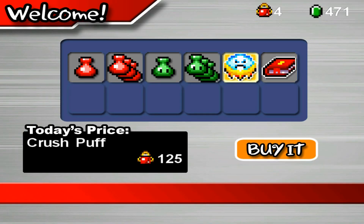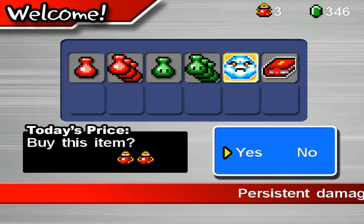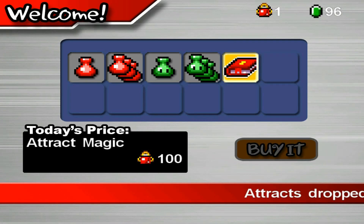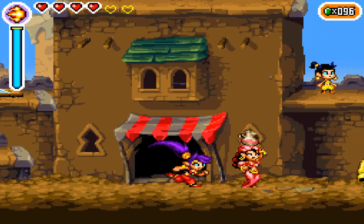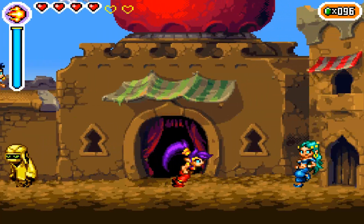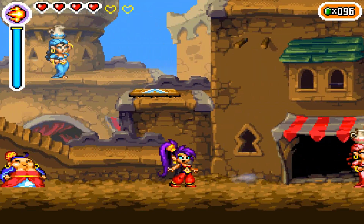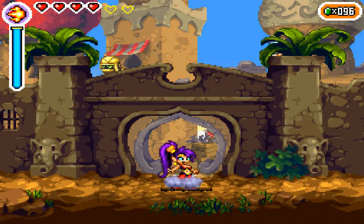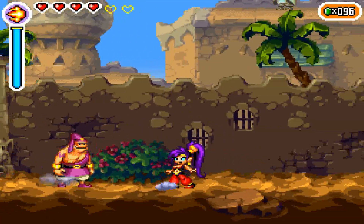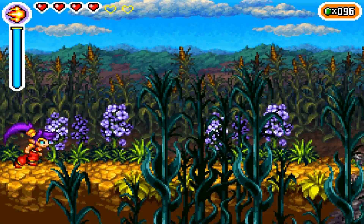Silky cream — you got it. Let's get the upgraded storm poof and the mega pup. Dude, we did it — we 100%'d Shantae. We actually did it. Look at us. Cleaned up and got all the magic things at the very end.